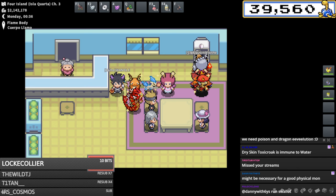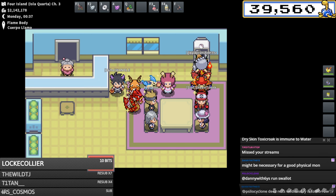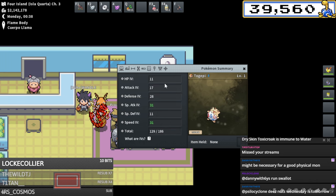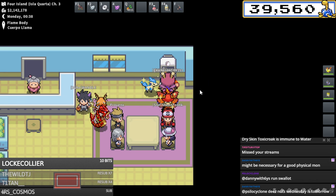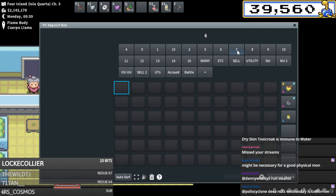The most powerful are Tentacruel, Golbat slash Crobat, and then either Wheezing or Nido King - those four are very very good. Okay, super distracted on that but I love talking mono type stuff. So there's our Togepi - totally done which is fantastic news.